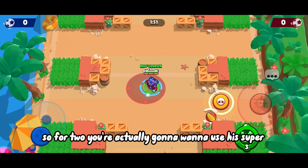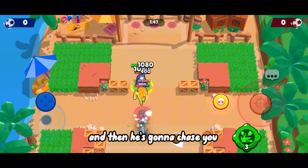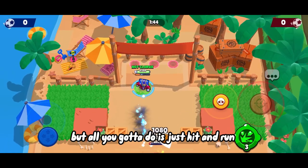So for Stu, you're actually gonna wanna use his super so you can avoid him landing on you. And then he's gonna chase you, but all you gotta do is just hit and run.